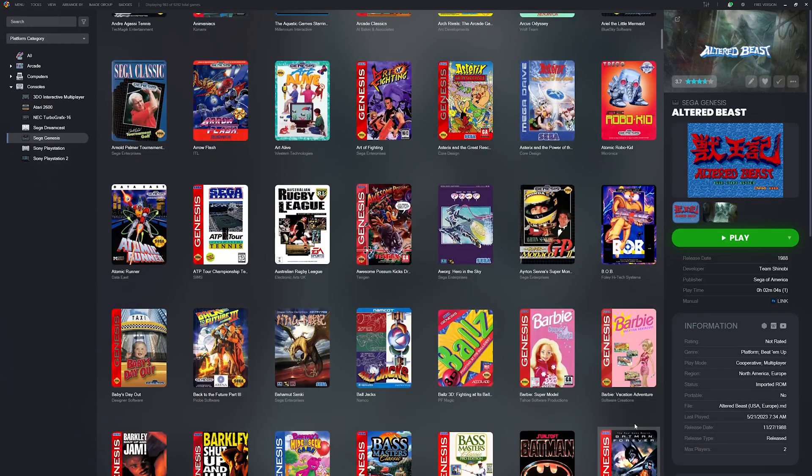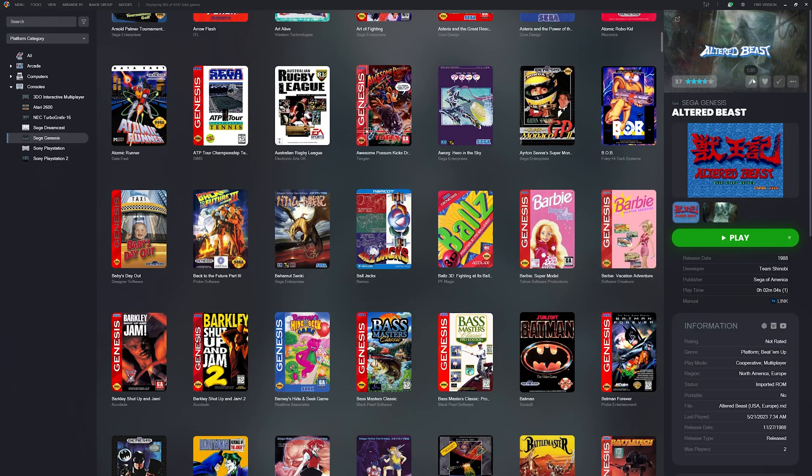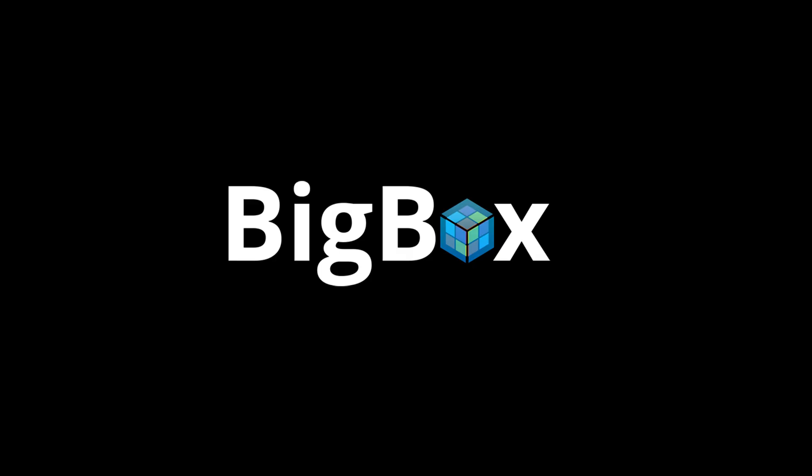I've just wrapped up configuring a minimal build of LaunchBox. For now I'm using the free version, but here's something exciting: starting with LaunchBox 13.16, every build now includes a 30-minute demo of Big Box. This gives you the perfect opportunity to explore the interface, its features, test its functionality, and see if Big Box is the right fit for your setup.